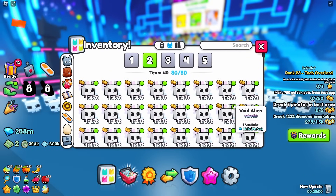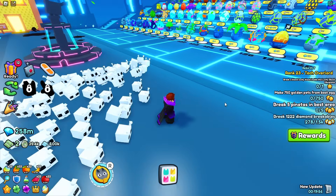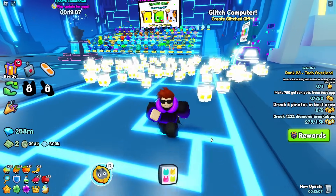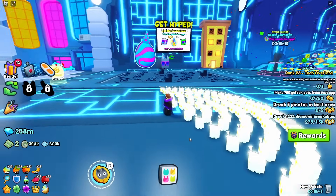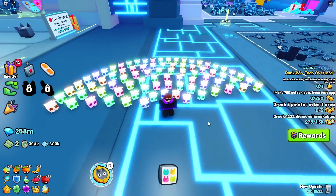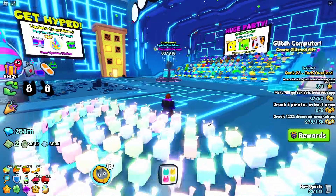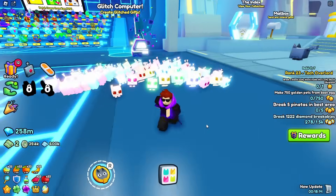Time to equip a lot of different pets to see how cool they look. Here's 80 normal Void Aliens — they are all watching. Now 80 golden ones, and those are super bright for some reason. What's worse — light mode, or 80 golden Void Aliens? If normal looked boring and golden too bright, rainbow ones look really cool. The original white color now glows every color of the rainbow, and it looks really cool on those Void Aliens.